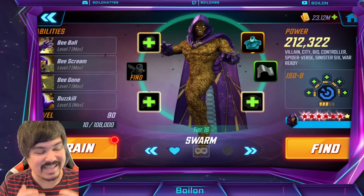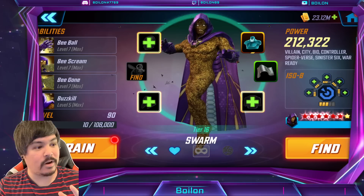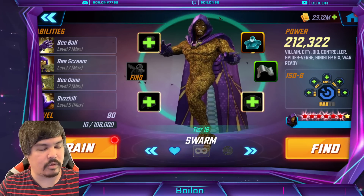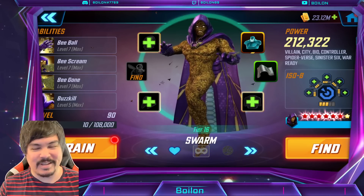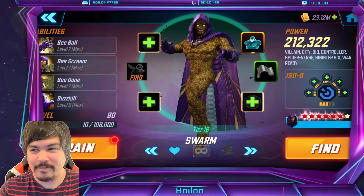We're going to take a deep dive at the stats of the 4 reworked characters: Swarm, Ant-Man, Black Widow, and Yellow Jacket — not particularly in that order. And we're going to talk about the reworks that each of them received, which ones are a little bit better than others. There is one character that is going to be a little bit better than the others, and that's why I'm really excited for this team.